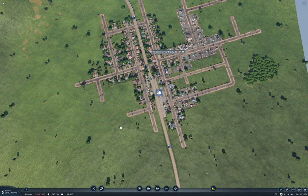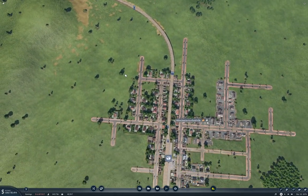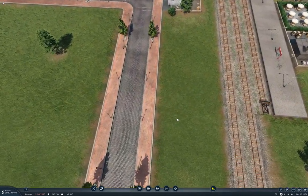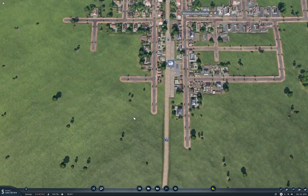Hello everyone, welcome back to Transport Fever 2 on the Longland map. Since the last episode I added a couple of mods — one of them is a road update mod which gives us slightly nicer looking roads with proper sidewalks. It will also prevent the old roads from being unavailable later on, and the older roads can be quite nice.